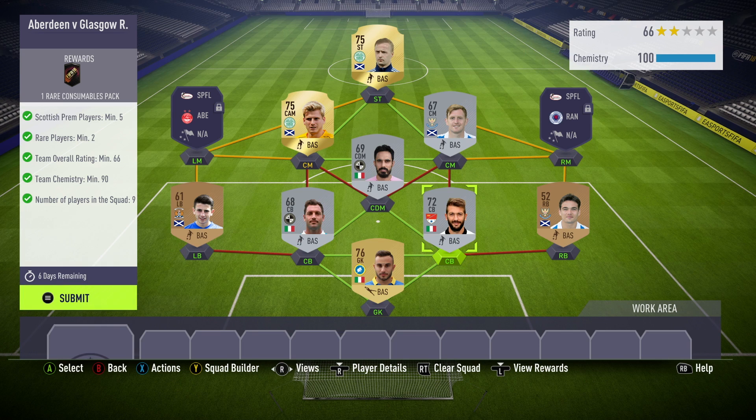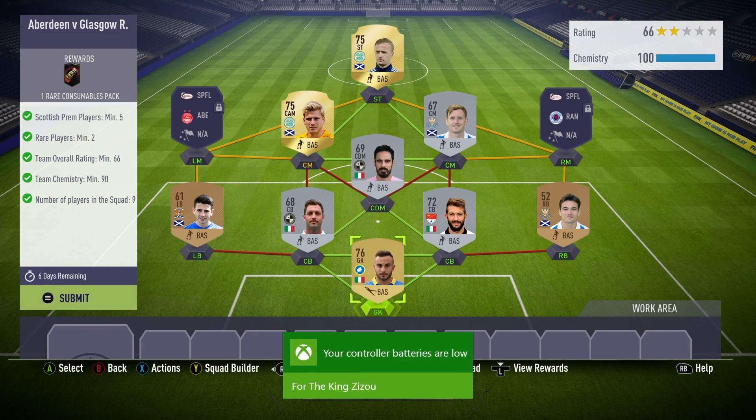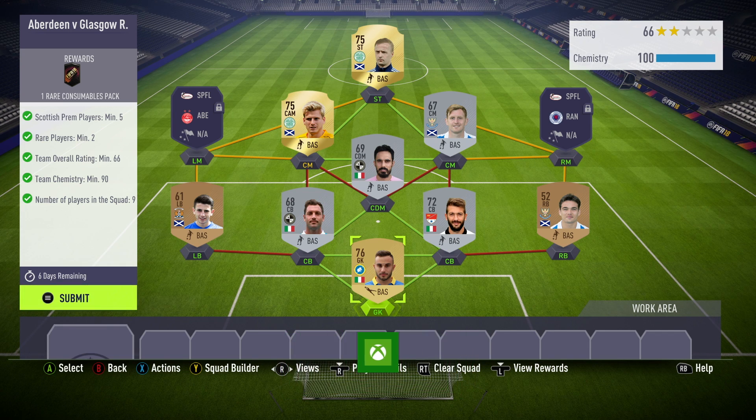What you need for this one is five Scottish Premier League players, two rare players, and a 66 overall rating. I had a couple of Celtic golds I'm happy to get rid of, plus some Scottish players. My right back and left back don't actually get chemistry — so if you have an Aberdeen left back or a Rangers right back, obviously they're going for a lot right now. I've got a little quadrant of Italian second league players that probably had no value. I used all silvers and then realised my rating wasn't high enough, so I used a gold goalkeeper which tipped me over the 66 rating. That completes this week's Marquee Matchups — rare consumables pack for that one.